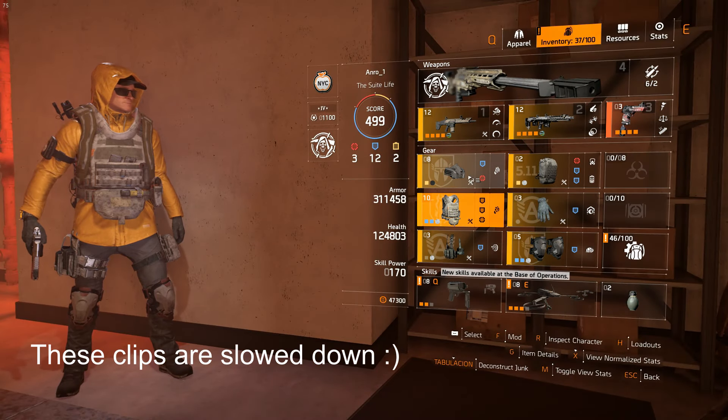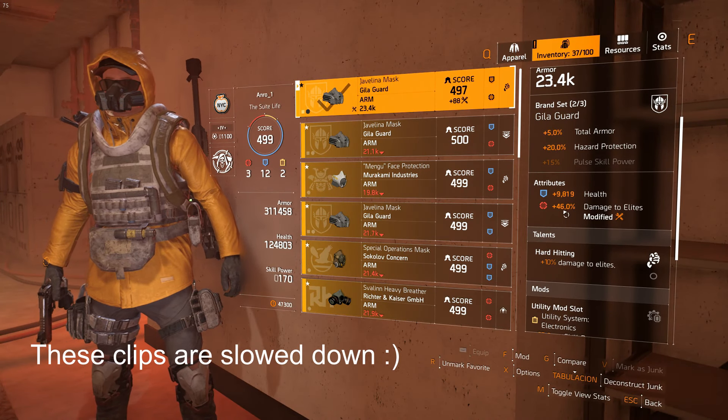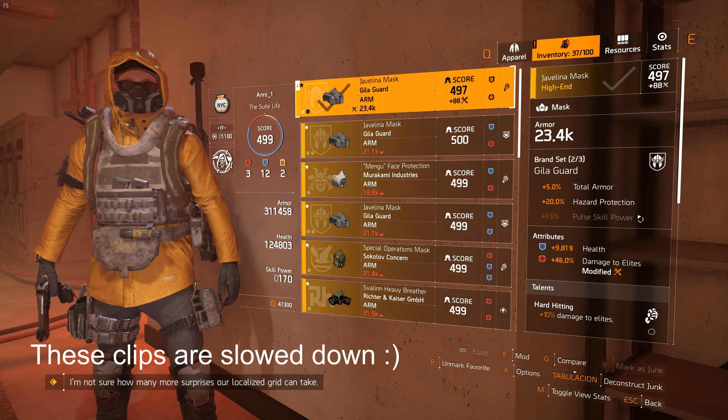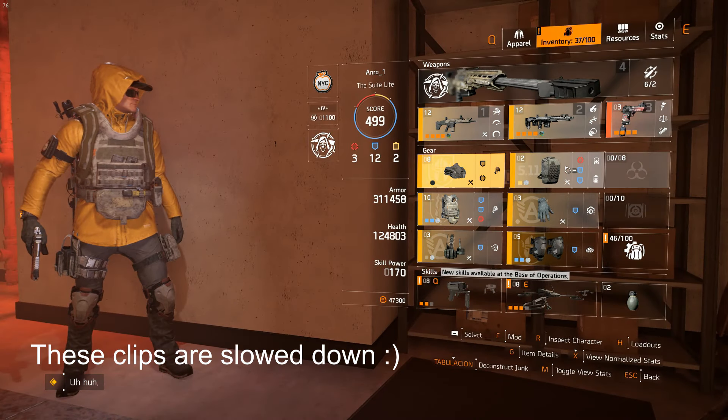Now for the mask — it's the same mask as the last build. A Gila Guard mask with health, Damage to Elites, and Hearts Hitting for even more Damage to Elites. The utility mod is nice, and the mask uses the 2nd out of 3 maximum allowed red attributes, and it's a mandatory attribute if I may add.